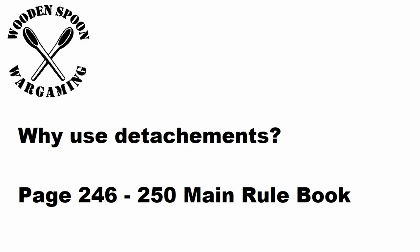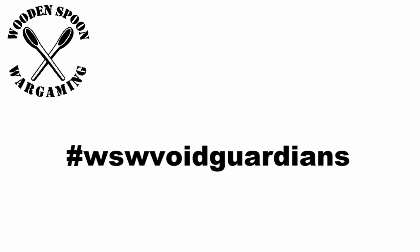The benefits of using detachments are found on page 248 — these detachments gain you access to command points. We are now ready to start building our Space Marine Force. I am going to use my own Space Marine Chapter, the Void Guardians. Pictures can be found on Instagram using the hashtag WSW Void Guardians. The force I have chosen is a balanced force using a lot of the new primary Space Marine units, coming in at exactly 50 power level.